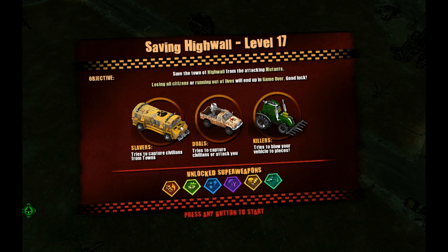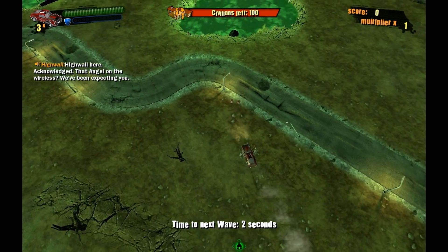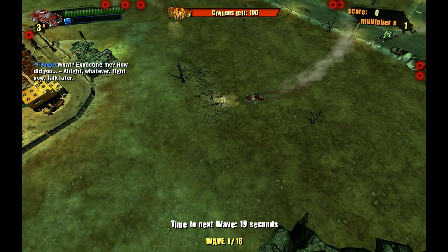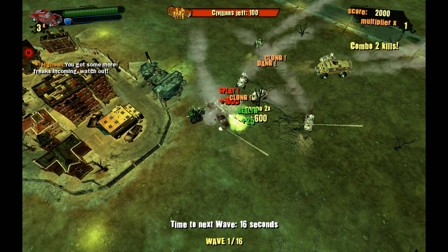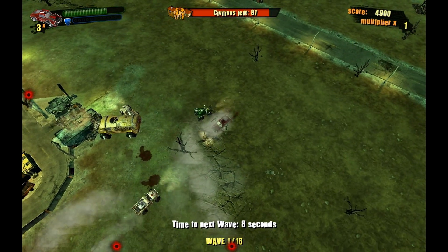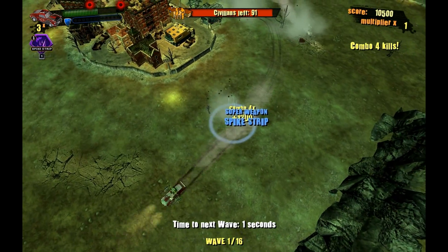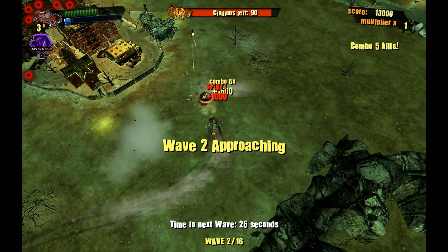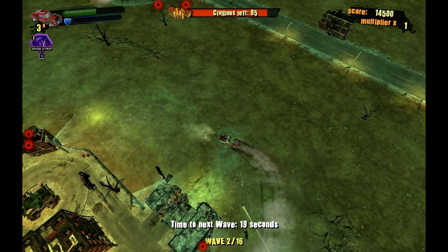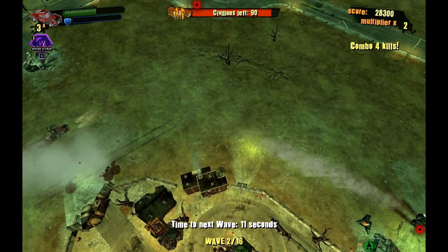This is from the demo. There's a couple of different settings. In the full game there are different factions and 24 levels and it gets quite hectic. That thing I'm shooting is like a slaver — a van picking up slaves — and as you can see the civilian count at the top of the screen is counting down the longer those things are near the settlement. Every time that alarm sounds, one of them is stealing civilians. They also drop things that boost your health or give you new weapons.